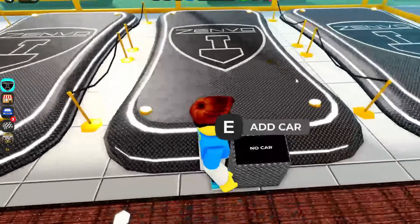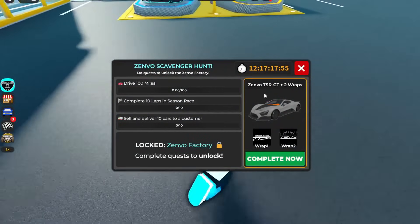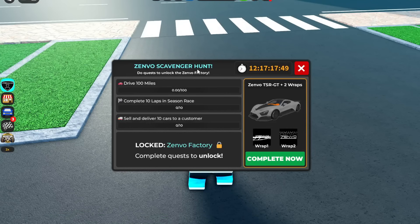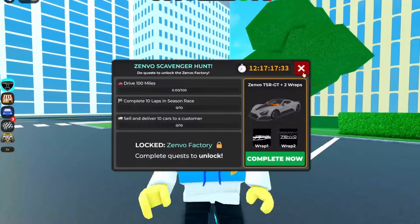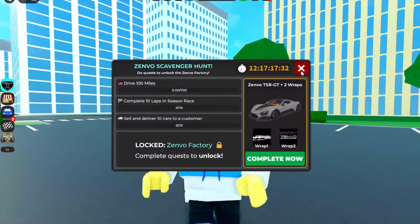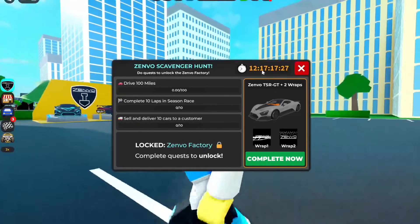So now we got to find the first Zenvo, and we can get it by completing the Zenvo scavenger hunt, which is basically just drive 100 miles, complete 10 laps in a season race, and sell and deliver 10 cars to customers. And if you guys want to complete it now, it's 599 Robux. Let's do this — it doesn't seem too hard, and we have almost 13 days to do this.